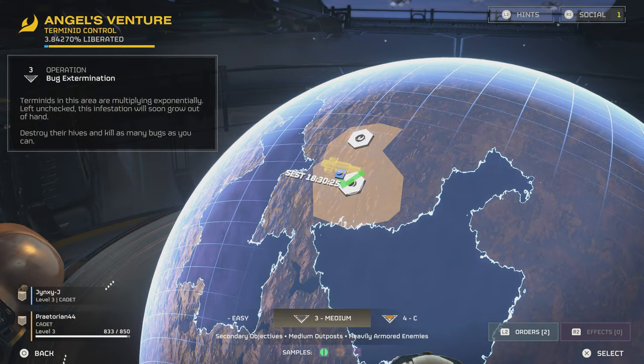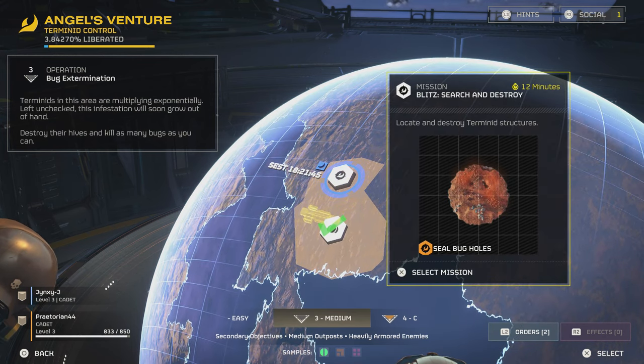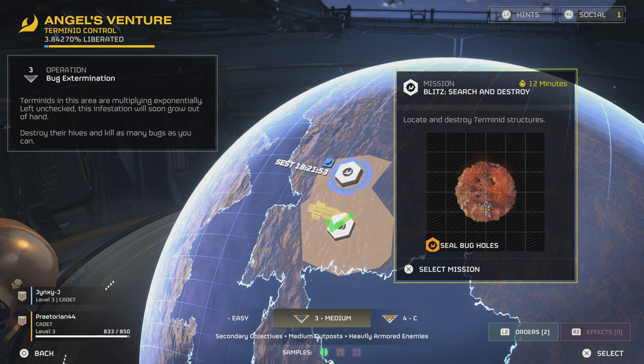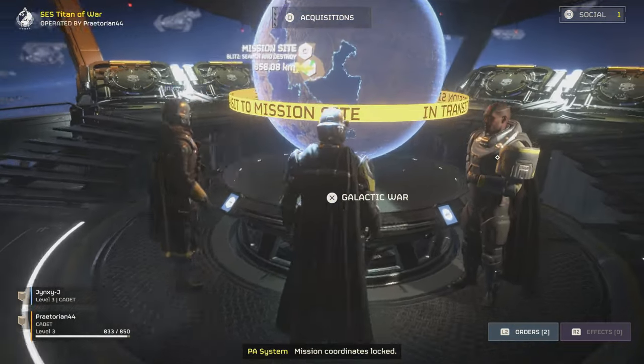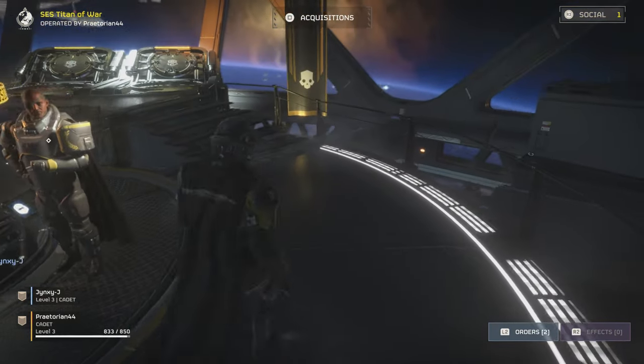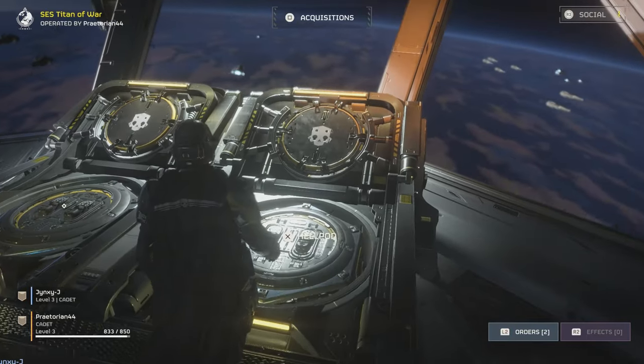So do we want to stay on this same planet? There's another mission in this area — search and destroy — if we just want to stay here and complete this one: seal all the bug holes. I don't like bug holes. So are we still going to do the medium difficulty? This one's only 12 minutes. Oh wow, they don't give you much time. So this is a quicker mission. Well, we're doing the medium, Jinx.